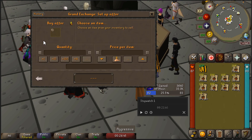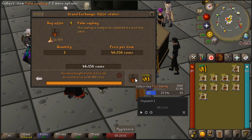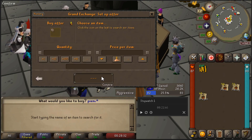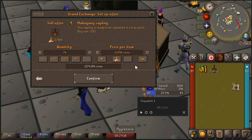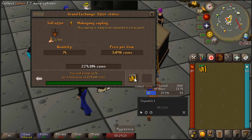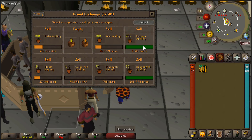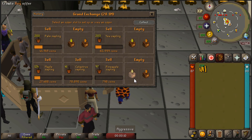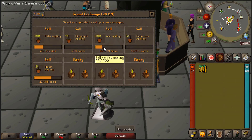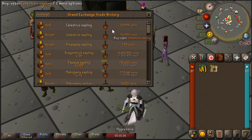First I am checking the prices. I insta-sold a few of the cheaper saplings just to make some space. Let's just wait a couple of minutes and then come back. Four minutes later we sold some of them. I will be rechecking the prices and changing my sell price. Looks like the Celestrius saplings have a hard time selling, so I don't think I am doing a lot of profit with these ones either.